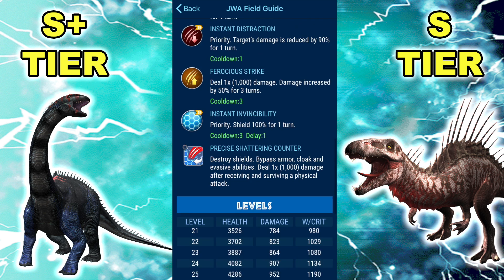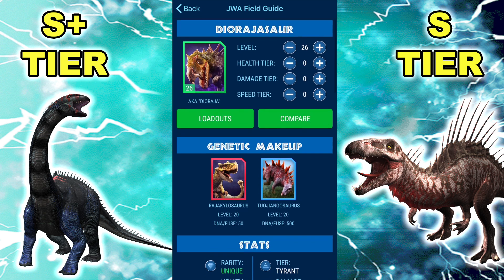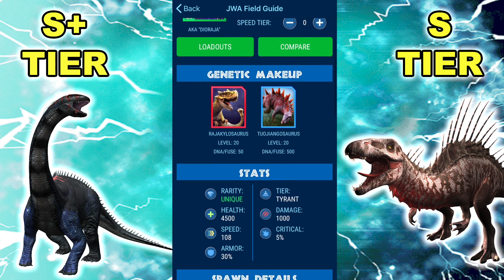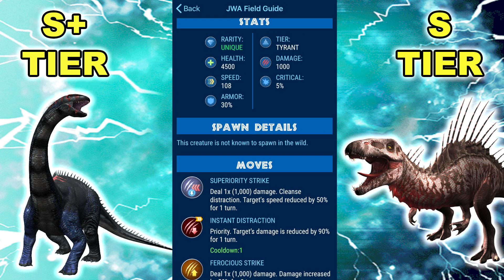Does Magna beat Dio right now? It depends on what move Magna goes for first, whether it's Null Impact or Strengthening Impact. Last patch Dio just straight up beat Magna, and now Magna has a better chance to beat Dio. It's a combination of all these immune dinos — immune got the biggest win this patch. Everything that struggles against immune dinos, like Dioraja, whose Instant Distraction is such a godly move, but if the opponent is immune it does nothing — that really puts Dioraja down quite a bit.